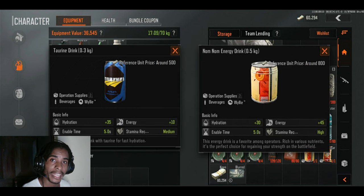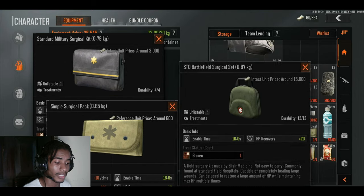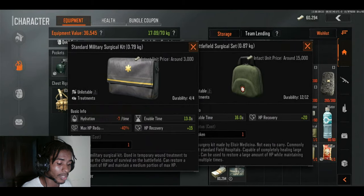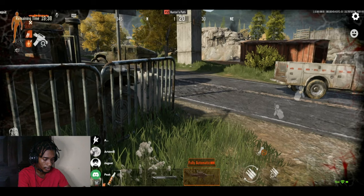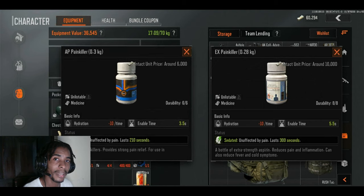The other best energy drink for cost-effectiveness is the Num Num energy drink, but I go with Tourists. For surgical kits, there are four types: a simple pack surgical kit, a standard Battlefield surgical kit, and a standard Military surgical kit. The best overall surgical kit option is available in-game, but the most cost-effective is the simpler one. When you have broken parts and need to move quickly to cover but your character is moving slowly, that's where painkillers come in.